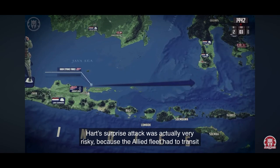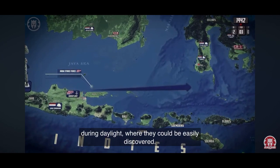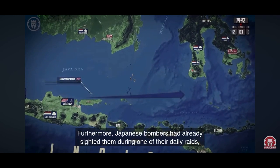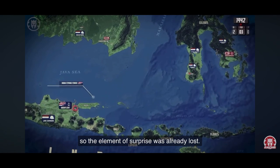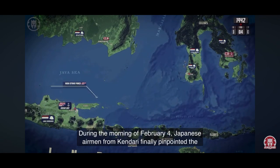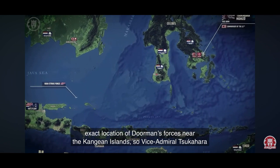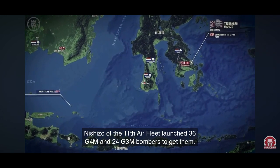Hart's surprise attack was actually very risky, because the Allied fleet had to transit during daylight where they could be easily discovered. Furthermore, Japanese bombers had already sighted them during one of their daily raids, so the element of surprise was already lost. During the morning of February 4th, Japanese airmen from Kendari finally pinpointed the exact location of Doorman's forces near the Kangian Islands, so Rear Admiral Nishizo Tsukahara of the 11th Air Fleet launched 36 G4M and 24 G3M bombers to get them.